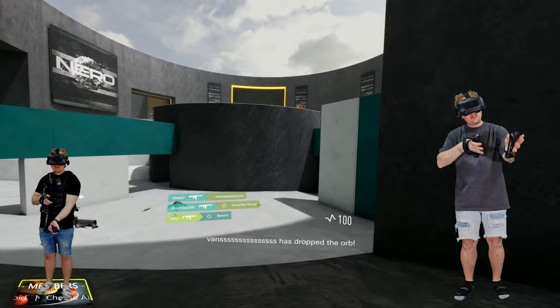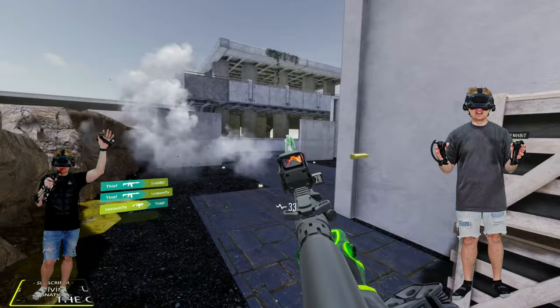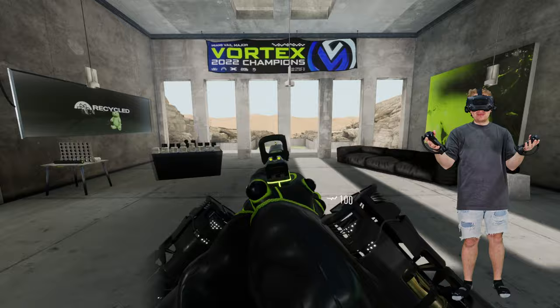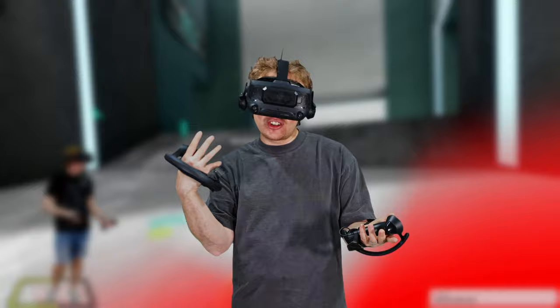Fourth thing is movement speed. This is super important if you're playing Artifact — which is like search and destroy — or Capture the Orb. If you're holding the gun up to aim, whether two-handing or one-handing, there's a movement penalty depending on whether it's a sidearm or a rifle. So keep in mind if you're aiming down sights the whole time — you don't want to do that. If you're running with the orb and have your gun up, you're going to be slower and you're going to get shot. You'll need to choose when to put your rifle down.